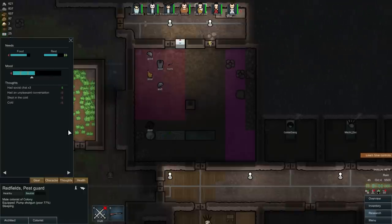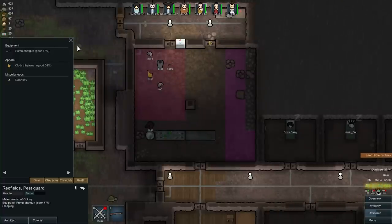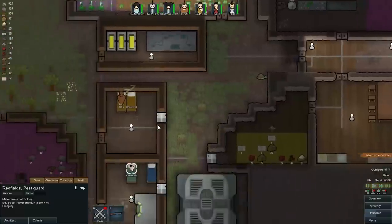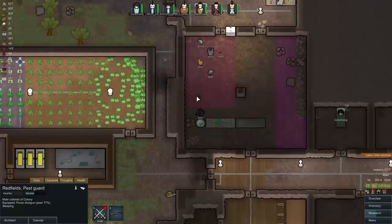So quality doesn't mean anything for mood — it's the percentage of how worn the item is. Let's continue looking through people's thoughts. Unpleasant conversations, slept in the cold — what are you wearing? He's only wearing travel wear. Do I have any other pants? Putting these pants on might upset them because they're tattered, but they'd also help with the cold.